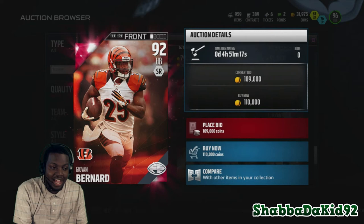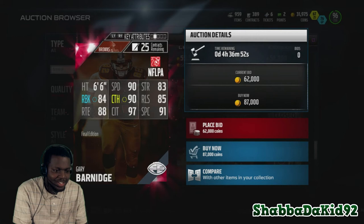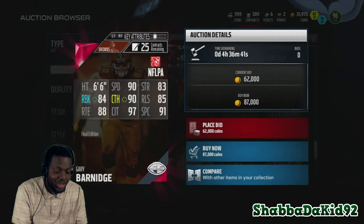My boy Gary Barnage, 93 overall: 90 speed, 83 strength, 84 run block, 90 catching, 85 release, 88 route running, 97 catching in traffic — that's what I'm talking about — and 91 spectacular catch. Low key this is a good card.